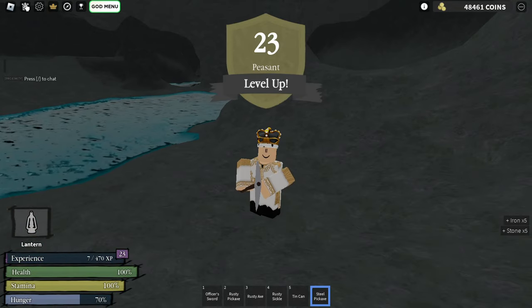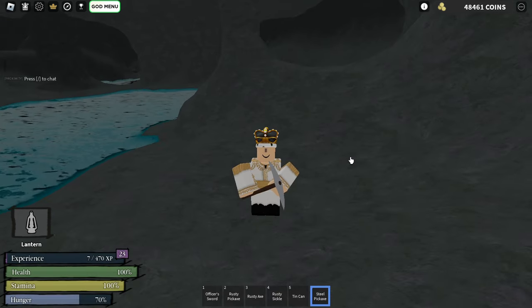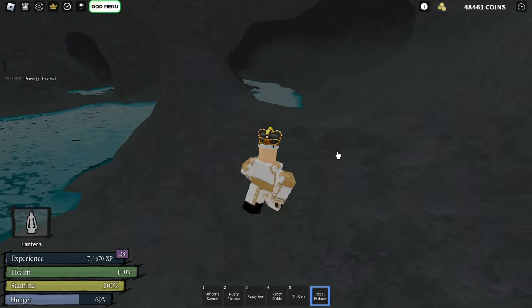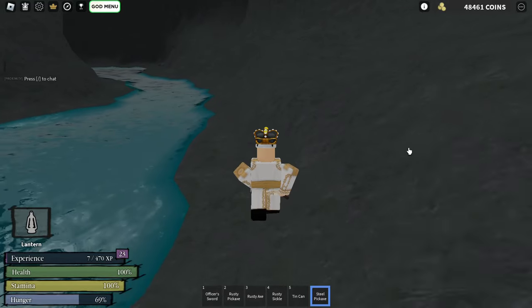Pay attention, peasants — your inventory is your treasure chest. The maximum limit for an item is 200. So if you've maxed out an item like iron, just go back and sell so you don't waste time mining without actually getting the item.